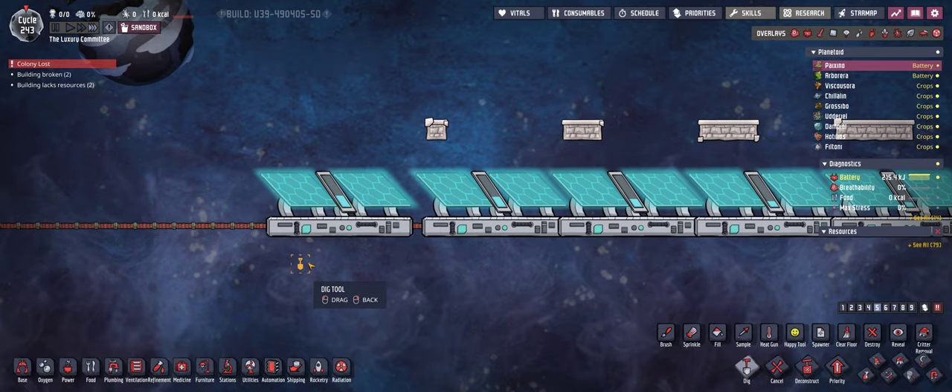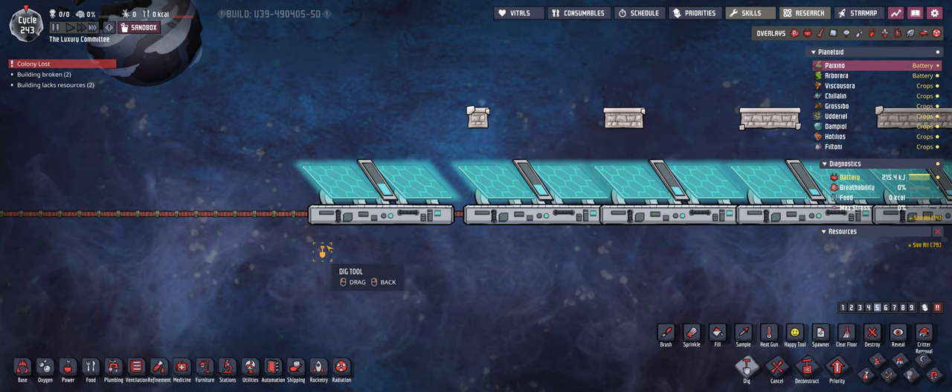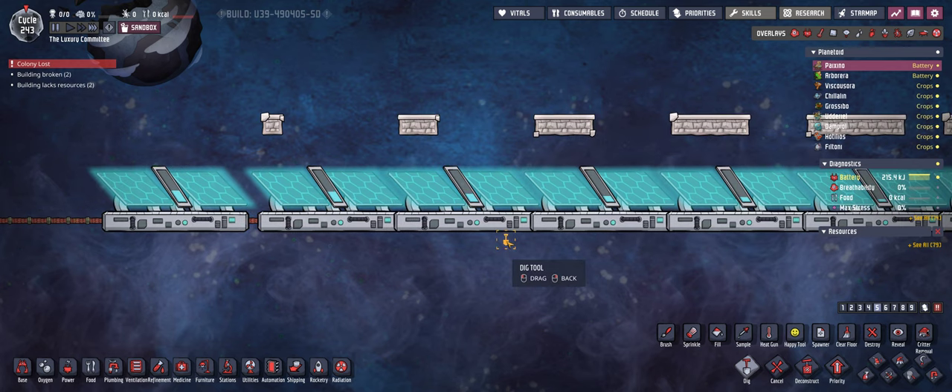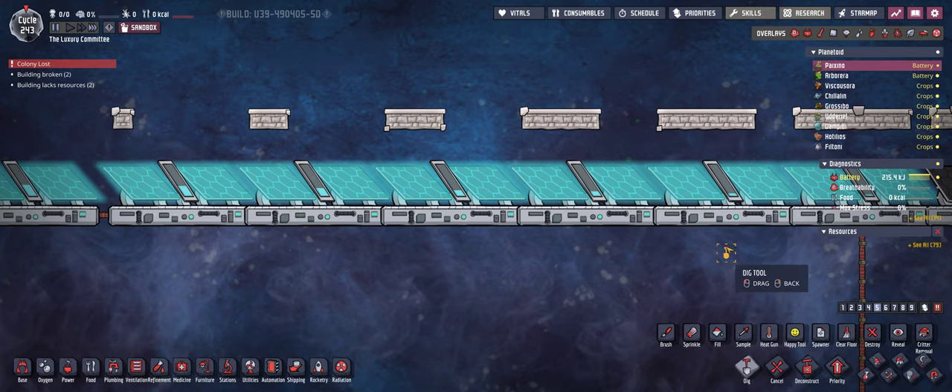First of all let's go through some theory crafting. I'm gonna pause the game here. As you can see, a solar panel has a width of seven tiles, so basically you could place a solar panel every seven tiles and that way cover the entire space biome, at least in width.